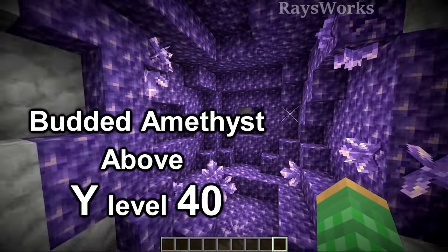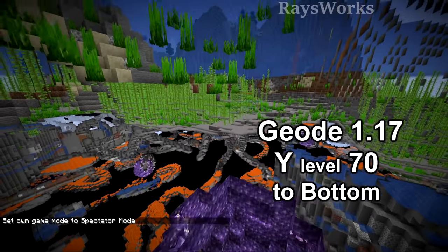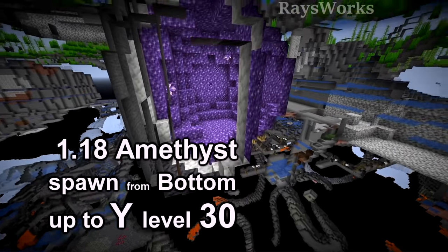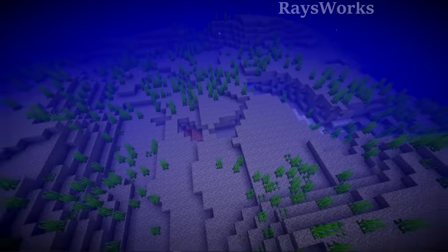The next one is fairly easy to get — that is getting special budded amethyst blocks above Y level 40. In 1.17, geodes can form anywhere between Y level 70 all the way down to the bottom of the world. In 1.18 they change it so that amethyst will only spawn from the bottom of the world up to Y level 30, so there's now 40 blocks where they used to spawn but no longer.